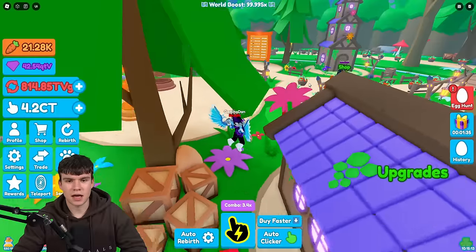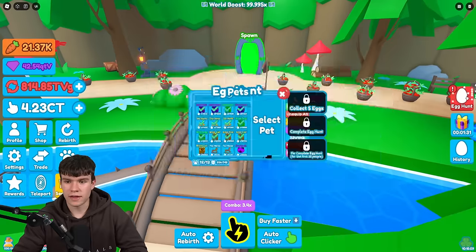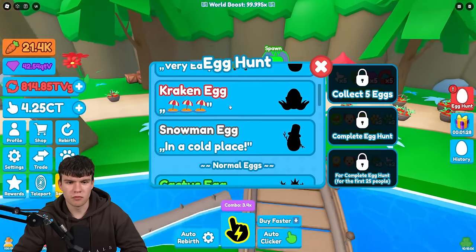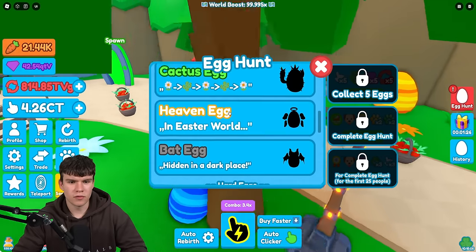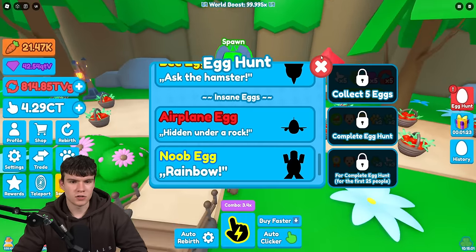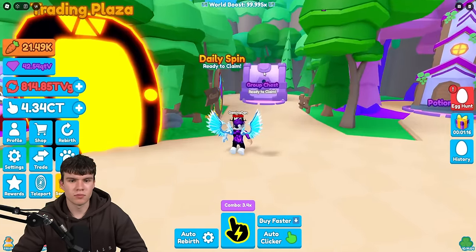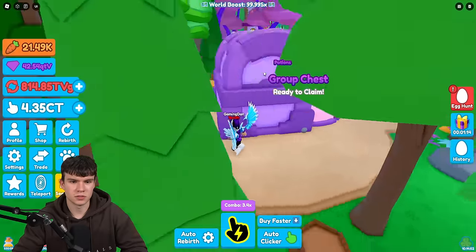So how are you going to get these eggs? Well, pretty much follow me. These eggs have hints and different difficulties. How many are there in total? We've got three easy eggs, three normal eggs — that's six — two hard eggs, which is eight, and two insane eggs, which makes ten. So there are ten eggs for us to find in total, and I'm going to be showing you where you can find all of them today.